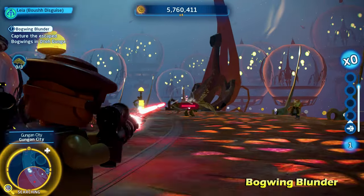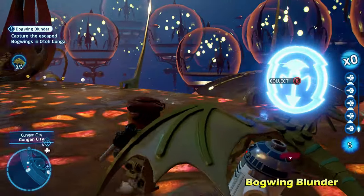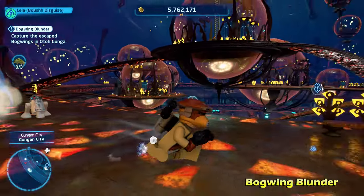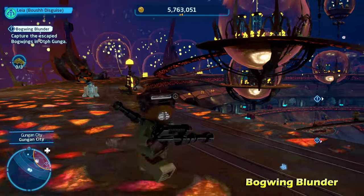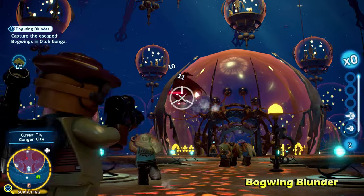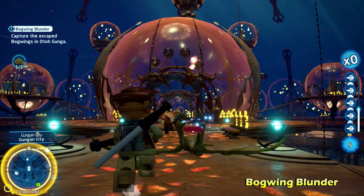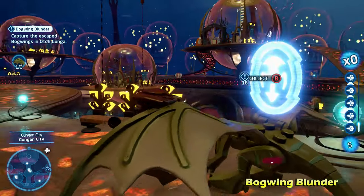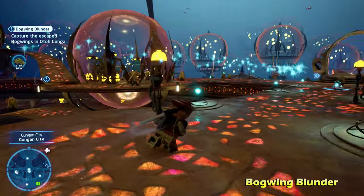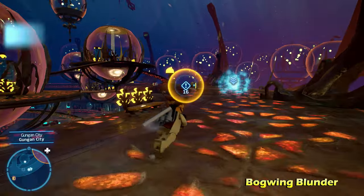This one's going to require you to go around Gungan City and shoot down three different Bog Wings — it's going to point you exactly where they are. Once you defeat all of their health, you'll be able to capture them and a little droid will come over and pick them up. I found it easier to make breaks when you're shooting them — stop and then start shooting again — because if you just constantly keep shooting, the health bar seems to just stop going down for whatever reason. So that's one down, and then the second one's going to be here on this bridge.